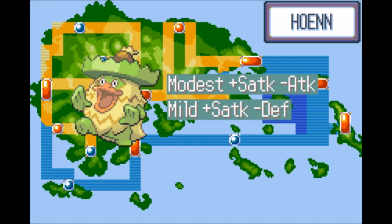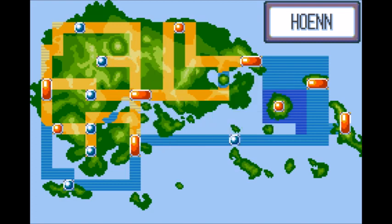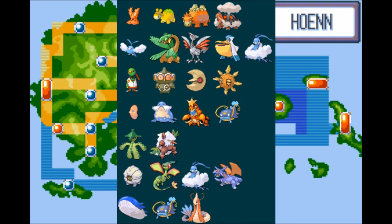All of Ludicolo's good moves are special attacks, so it'll need a buff in Special Attack without losing Speed. A good moveset for Ludicolo would be: Surf as its go-to move hitting hard against Rock, Ground, and Fire types; Waterfall as backup in case Surf runs out of PP, also helpful for climbing waterfalls; Giga Drain to replenish health; and Ice Beam as coverage against Flying, Grass, and Dragon types.